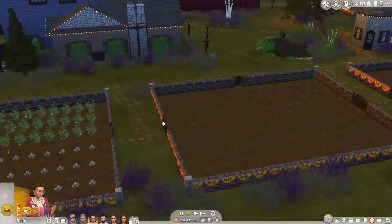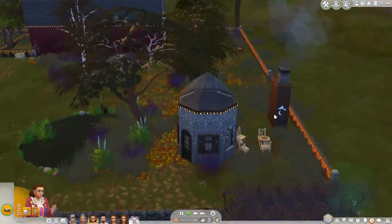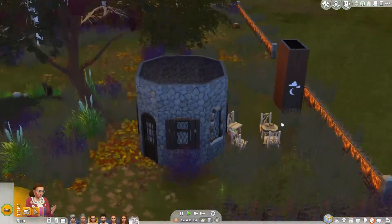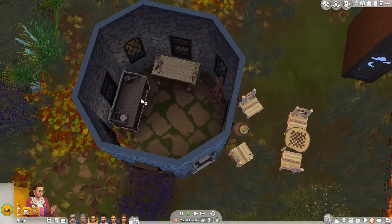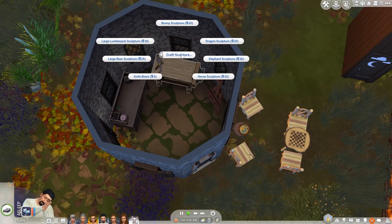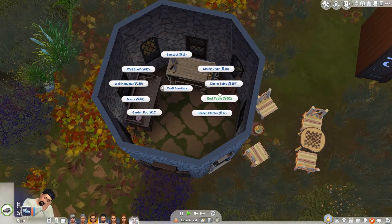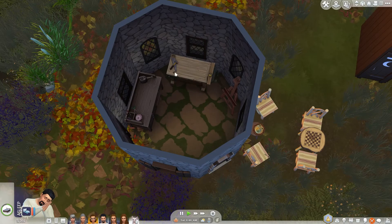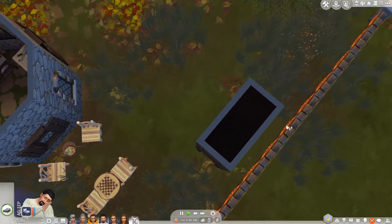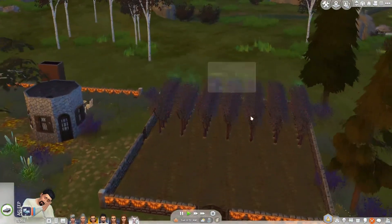I'm trying to think what I really want to do today. I totally forgot to mention that we have this little hut here — this is kind of our workstation. Rosa was doing flower arrangements last time, and Flint did a lot of sculptures. But what we really want to do is craft the furniture. We're super close to being able to craft that elusive toilet for our little outhouse.